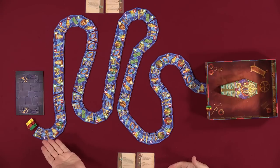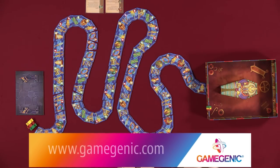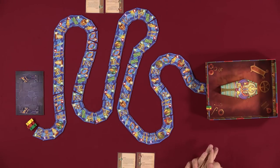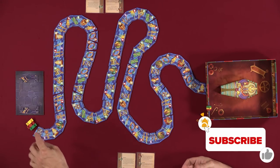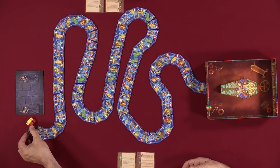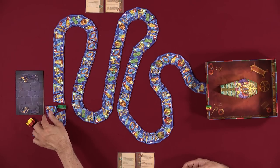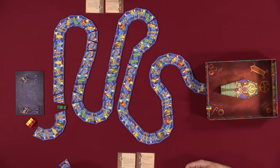The turn's pretty easy. On your turn, you are going to each have a little boat in your player color, and you're going to move the boat and pick up a tile. You have to move your boat, and you've got to pick up a tile. The boat movement is pretty simple. You can move your boat as far down the river as you like, and wherever you land, that's the tile you pick up. You pick it up and put it in front of you. If it's an artifact, you pick it up and put it in front of you, and you're done.